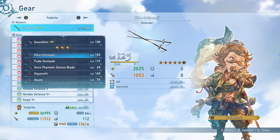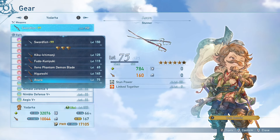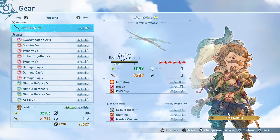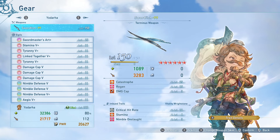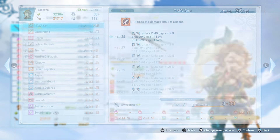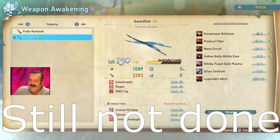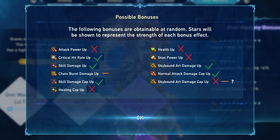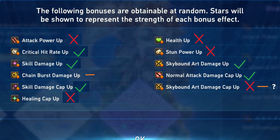For weapons, get his terminus weapon Swordfish if you can, as terminus is best in slot for all characters. If you don't have it yet you can use the crit weapon Higurashi in the meantime. Upgrade his weapons to 150 if you plan to play him long-term — 150 requires silver centrums. For over mastery I'd recommend crit rate, normal attack damage cap up, and skill damage cap up, with the last slot being whatever you prefer.